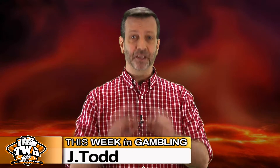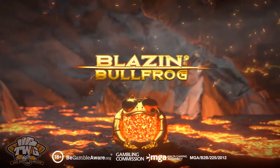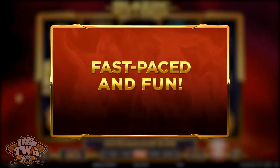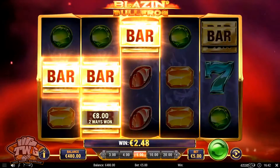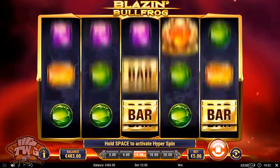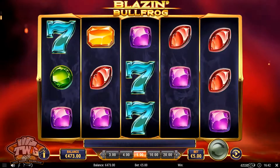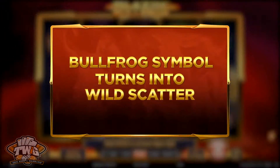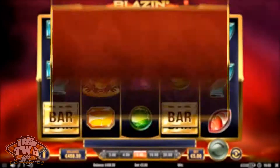Hello friends and welcome to another online game review from This Week in Gambling. Today we're taking a look at the Blazin' Bullfrog online slot from the good people at Play and Go. This fast-paced game comes with five reels, three rows, and 243 paylines. It features bonus spins, re-spins, and expanding wilds. Plus, the Bullfrog symbols can turn into wild scatters.